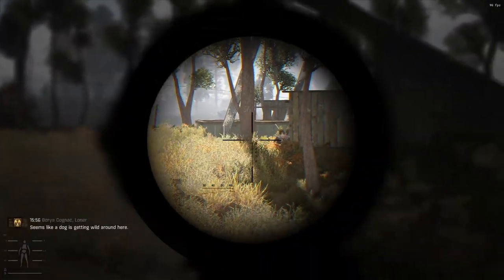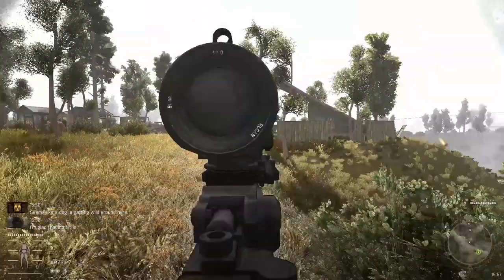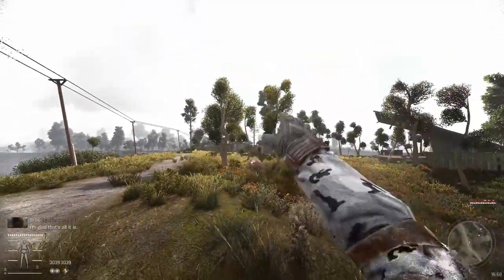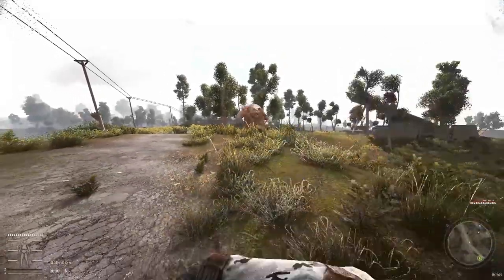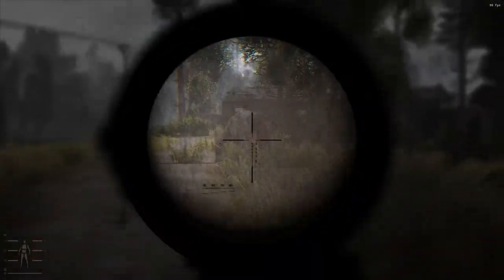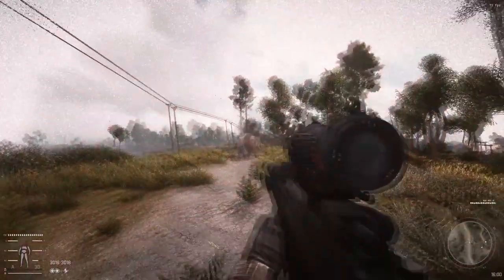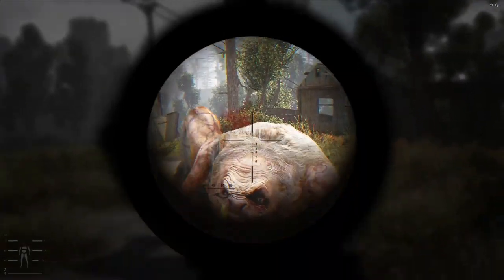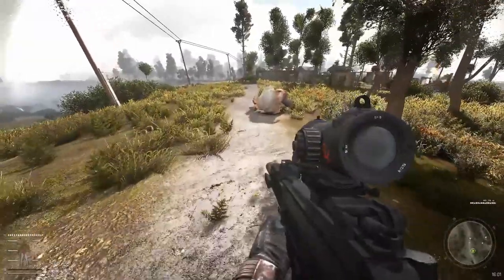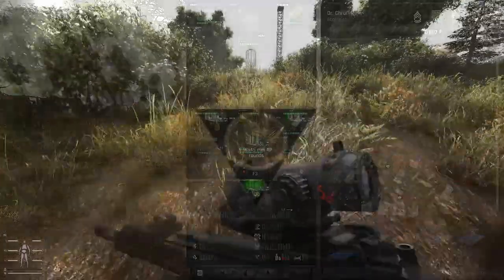Oh, a snork — and a pseudo-giant. Pseudo-giants are nice and easy. When they hit their stomp, just jump, and I'm just going to use grenades on it. That jump was a little bit delayed.